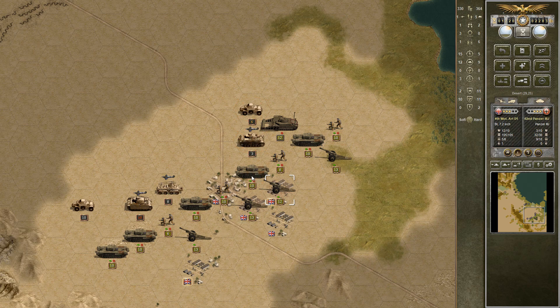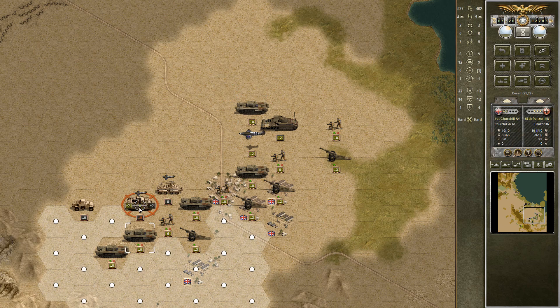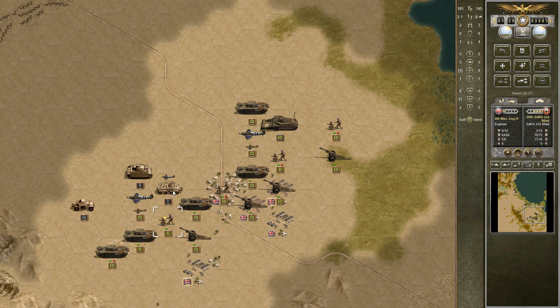Then we attack this guy with the Churchill, finish him off — that's fantastic. Maybe if we're lucky there's a scorpion here I can get him. Not quite. But we can just move in with a Churchill, it's all fine. Let's just attack this guy. Wow, he is surviving so much — ridiculously much, even. Let's see what we can do with a scout unit. We did not chase it back. We attacked with the engineers and we finished him off, that's good.